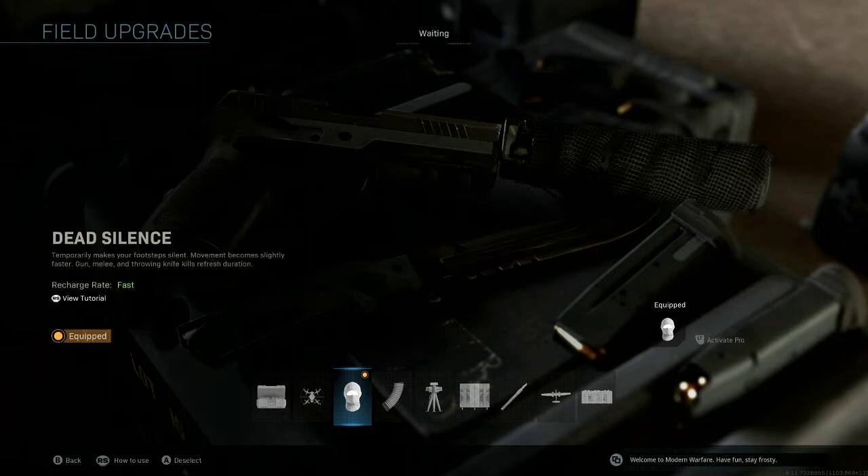Dead Silence is perfect to pop right before you get in a battle, right before sneaking behind enemy lines, before planting or defusing the bomb, especially if you're rush planting or ninja defusing. It is a perfect tool for just about any sticky situation.